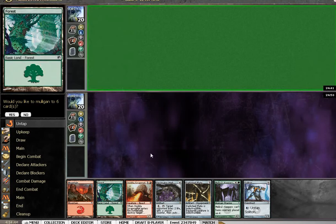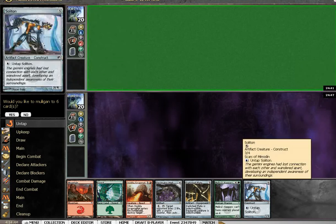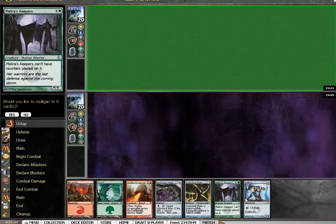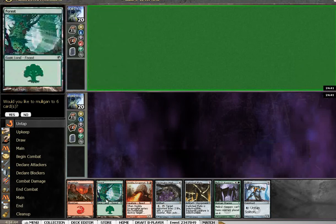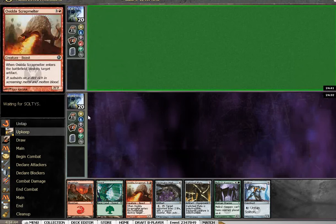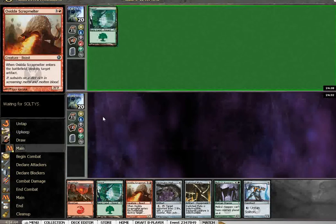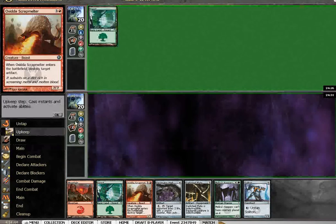All right, here we are with match two, round two — the second echelon of this draft. I'm not sure about this. He's playing first. All I have to do is draw land, and this hand is pretty good. I think I'm going to keep it. It's pretty greedy, but I don't have to draw that much land, and I have a few draw steps to draw it in.